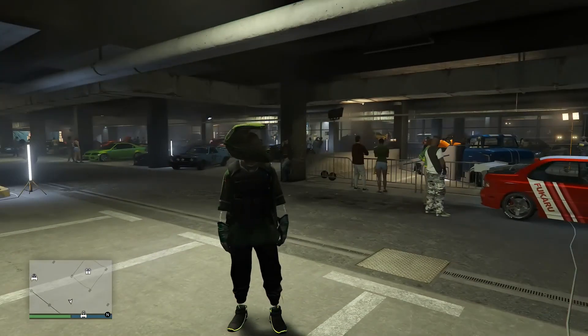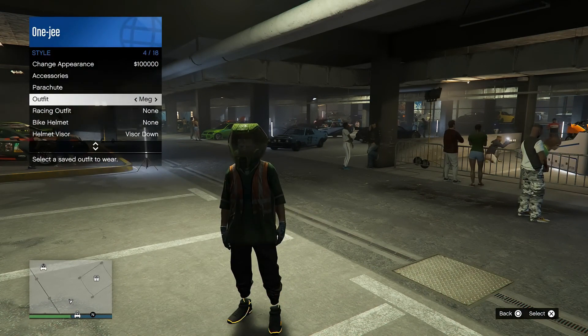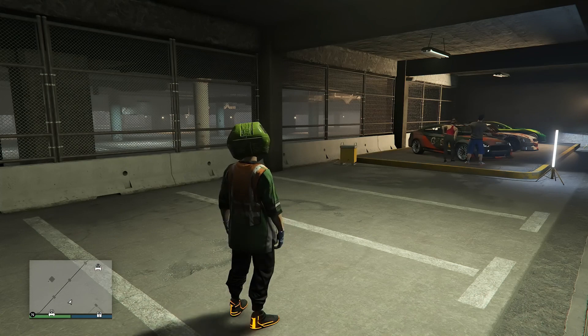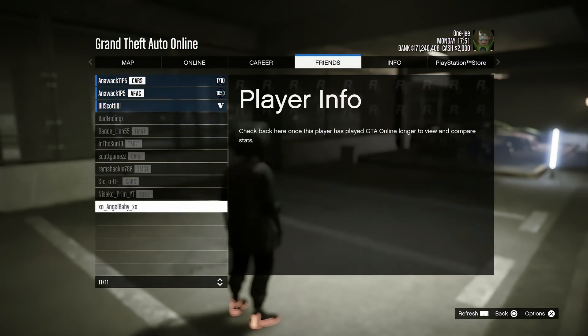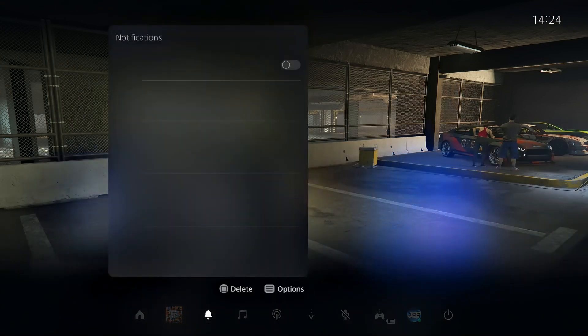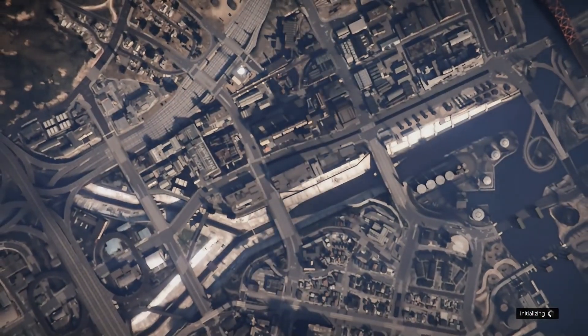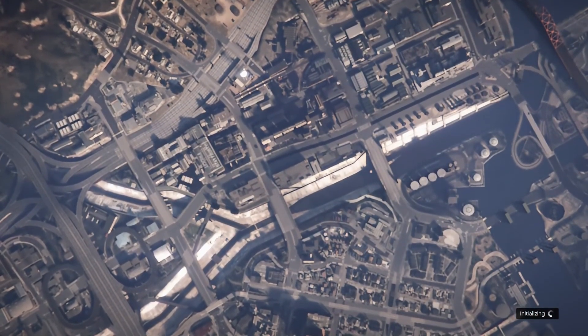Back to console number one. What we're going to do here is basically a quick force to serve. Before you release the net cut, change your outfit on console number one, get a force-to-loading circle, then release the net cut and quickly go to friends. You want to join the friend that's online, or ask your friend to send an invite. My friend sent me a game invite — I'm going to join him.